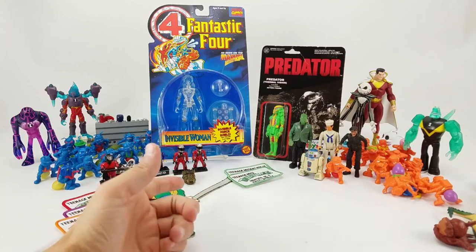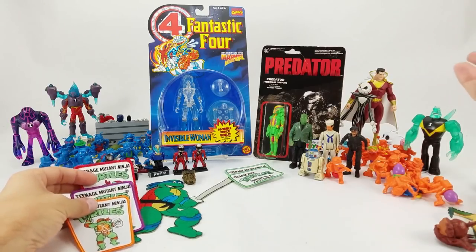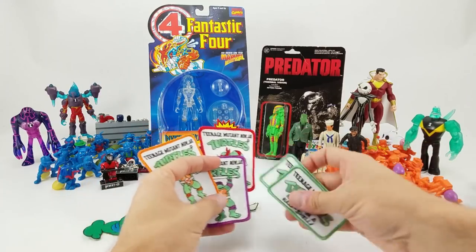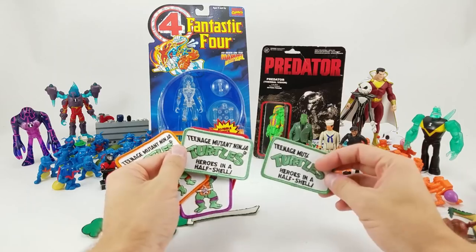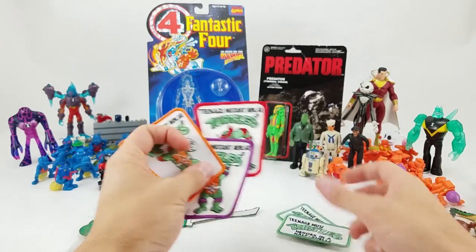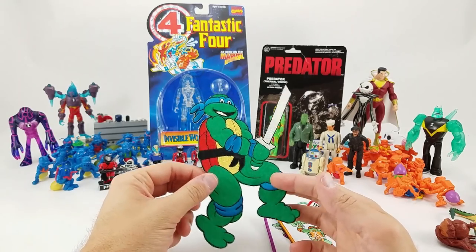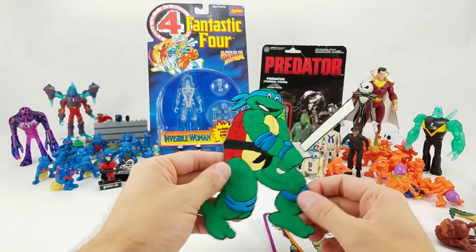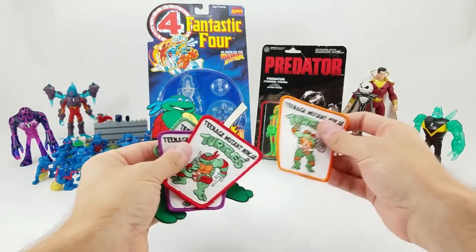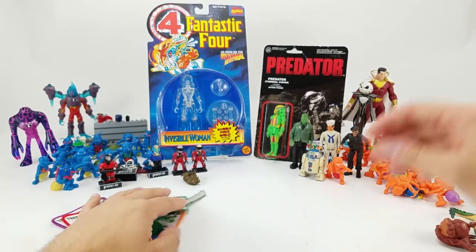After that, we've got E from Brooklyn, New York — I don't know if that's an abbreviation or if he's like Prince. E sent in these Ninja Turtles patches. I'm guessing these are custom made; they don't look officially licensed and there are some errors — 'Teenage Mutant Turtles.' We've got Raphael, Donatello, Michelangelo, and then this big one will go on the back of my jacket or maybe a satchel. They're iron-on, but I'd rather have them stitched on. I'm not a huge Turtles guy, but these look pretty fun. I appreciate you sending those in.